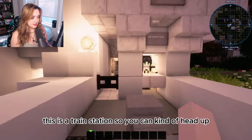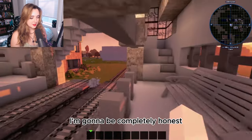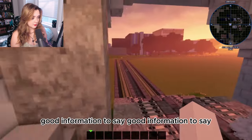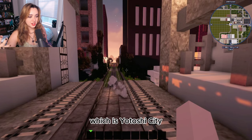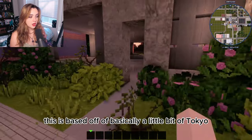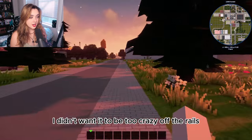Here's a train station — this is the more unique of the two layouts, definitely not the most realistic, but I thought it looked cool. It has a little bridge over where the train would hypothetically come through with stained glass, and then you can go to the other side and wait. I have train tracks going all through the city, and they'll eventually be connected to the city above — Yotoshi City. This city is called Eiko City, by the way.